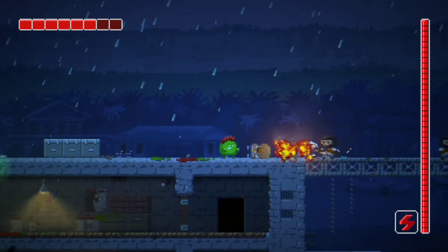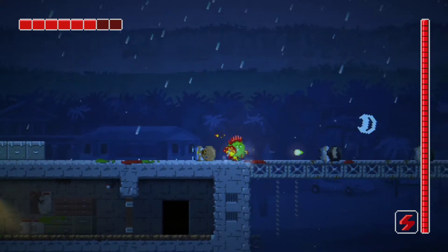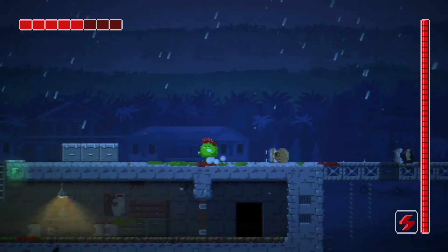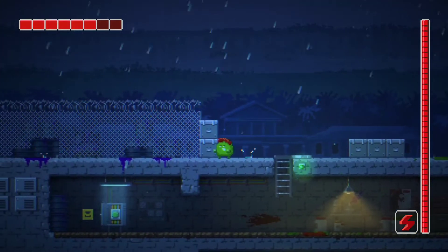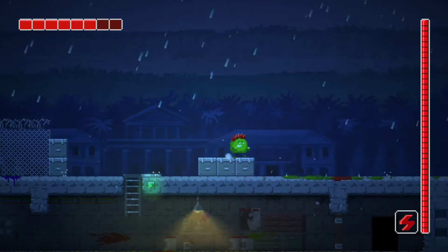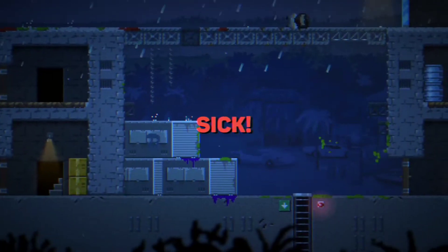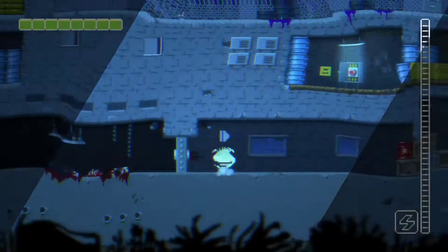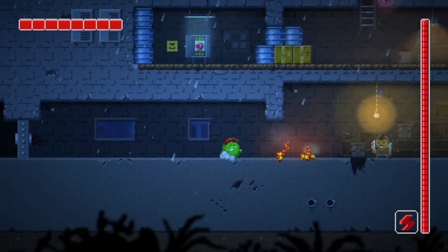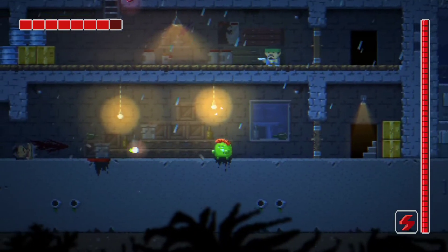I like that you can hold right trigger or X so you don't have to spam it to attack — that's handy. Trying to heal again at the puddle, it's kind of weird that it's raining and we're not healing, but walking on the water puddle heals us. We just died in the tutorial, which is something.